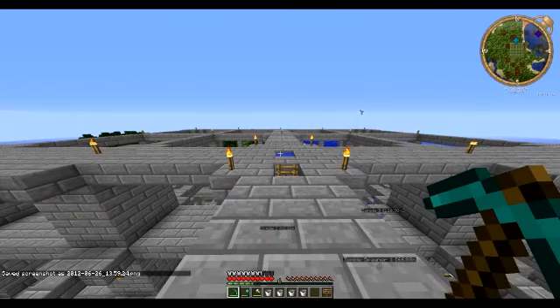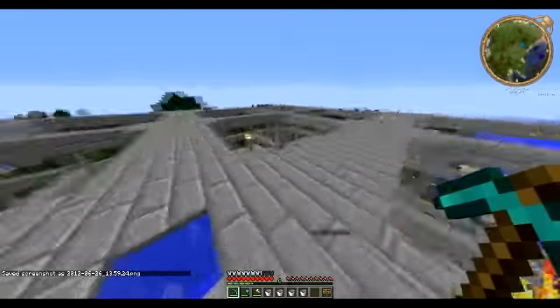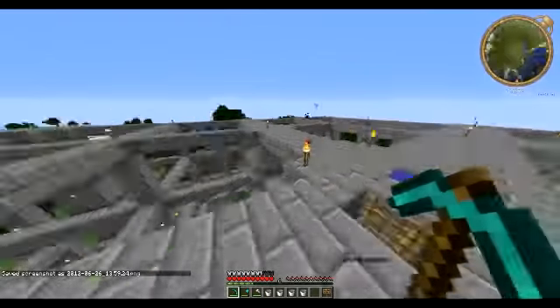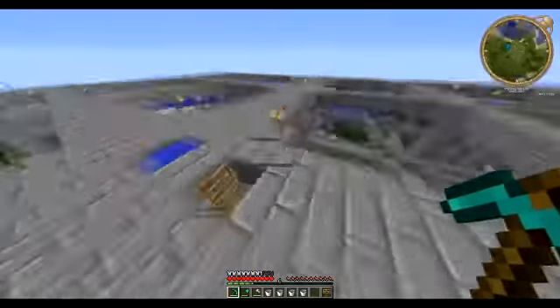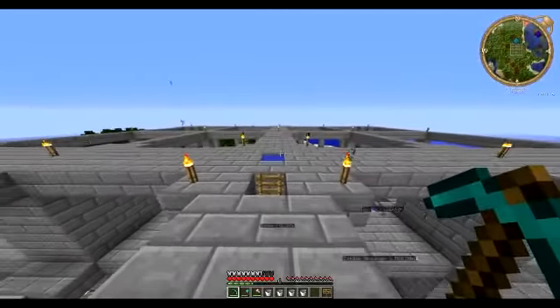Hey guys, it's Chuggers here. This is episode 18 of the Let's Play. Last episode, we finished the water system. Now we're going to make a killing system. Let's see how it works real quick.